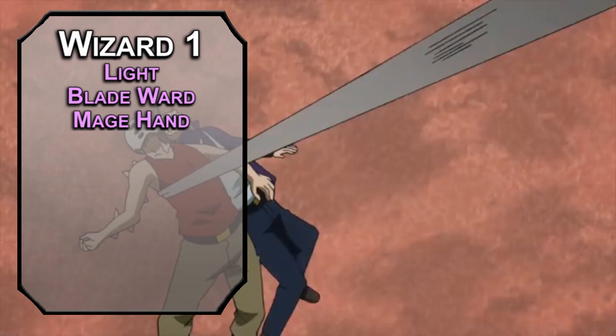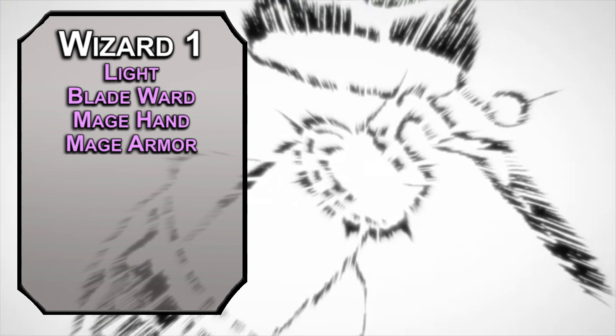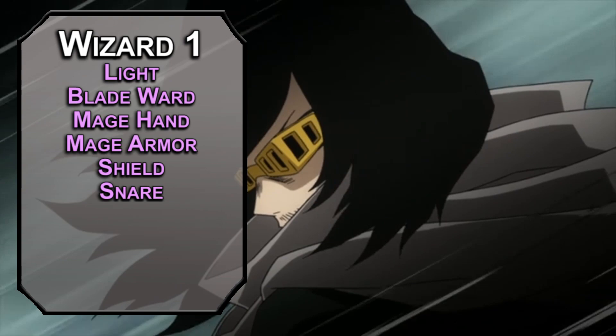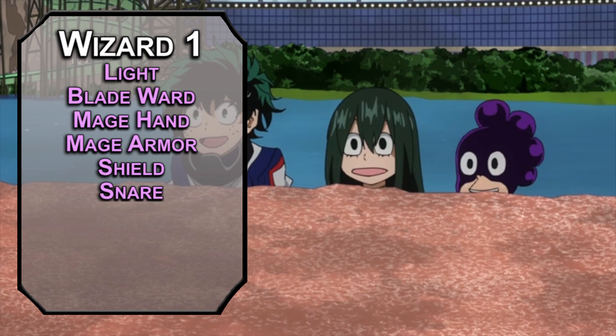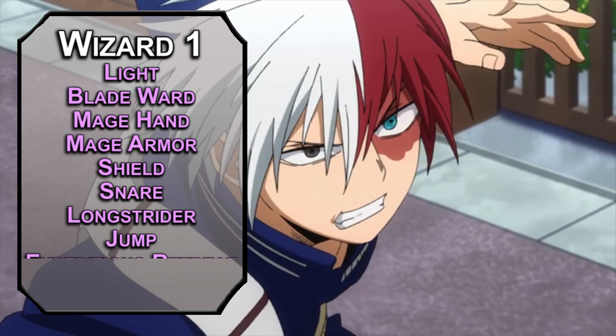For your first level spells: Mage Armor makes your AC 13 plus your dexterity modifier when not wearing armor — a little upgrade from unarmored defense. Shield lets you add 5 to your AC as a reaction, helping you shut down quirks that aren't directly spells. Snare lets you set up an invisible rope trap on a 5-foot square — creatures of small or larger who step on it get hoisted into the air on a failed dexterity save, knocked prone and restrained until they pass a dexterity save with disadvantage or someone makes an arcana check against your spell DC. Longstrider, Jump, and Expeditious Retreat all help with mobility to keep up with a whole room full of enemies. Wizards also get Arcane Recovery to recover spell slots on short rests.